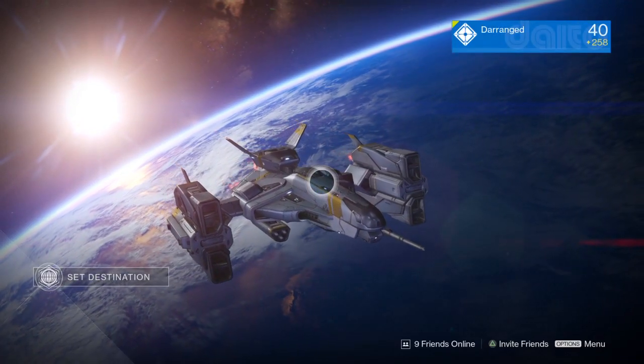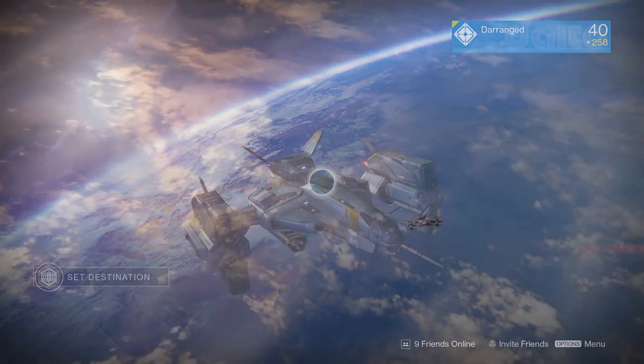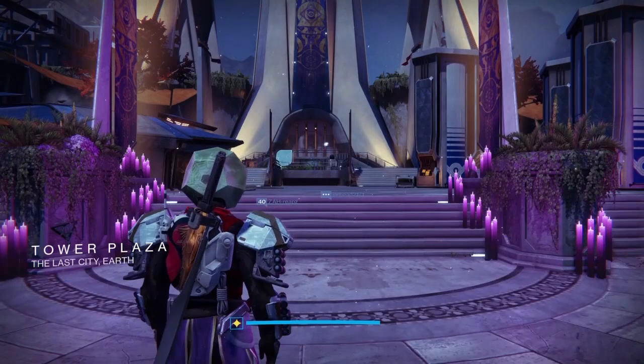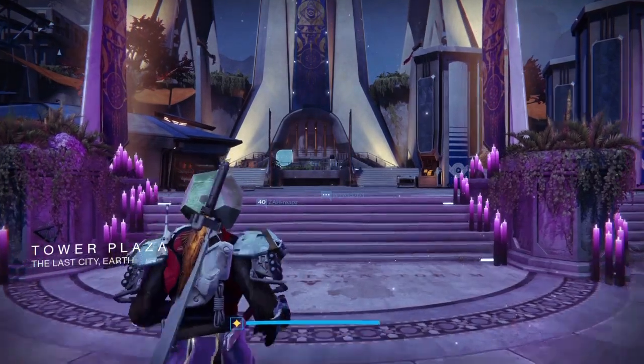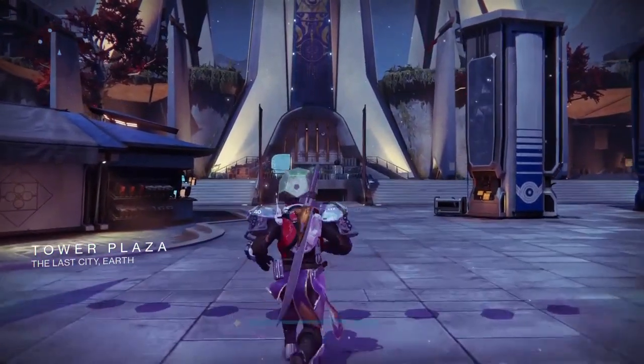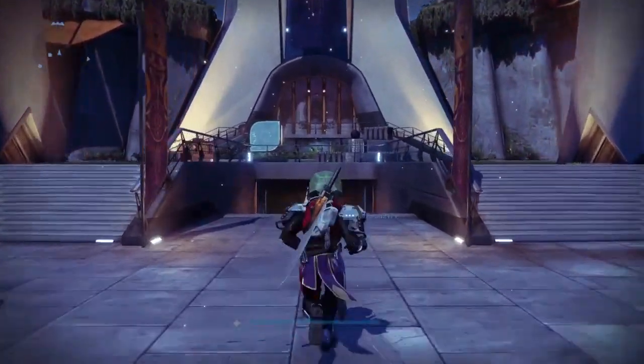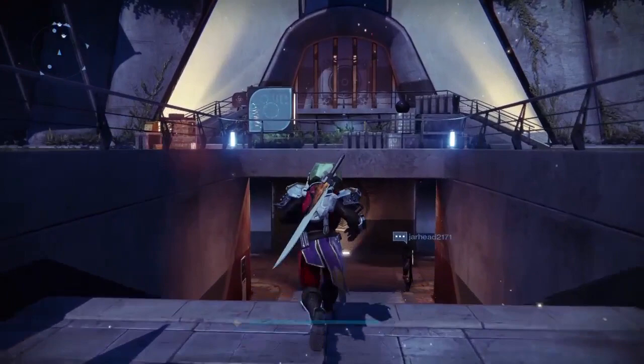Hey, it's Friday. You're playing Destiny, but you're also there for one specific reason: Xur. As usual, the Agent of the Nine is back for another weekend. So first things first, where is he? Well, this week you can find Xur in the Tower, just opposite Lord Shaxx as you make your way to the Vanguard Mentors. Easy enough — one of his usual hangouts.